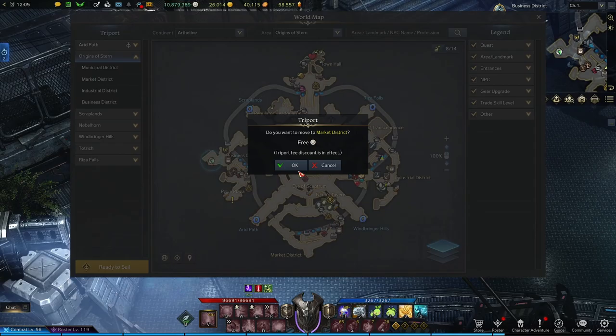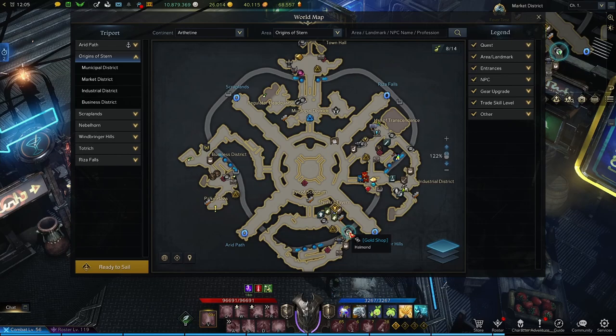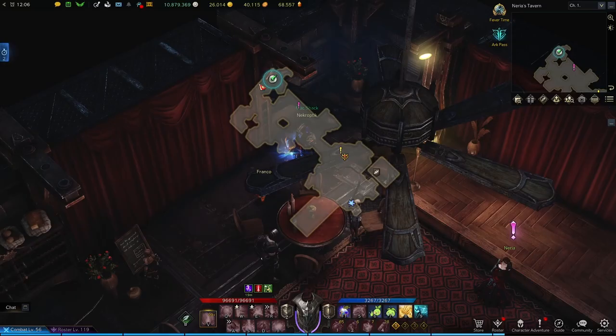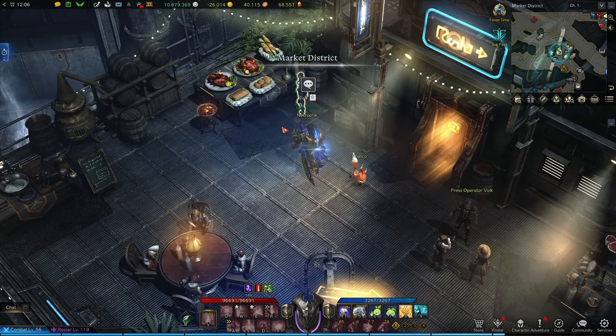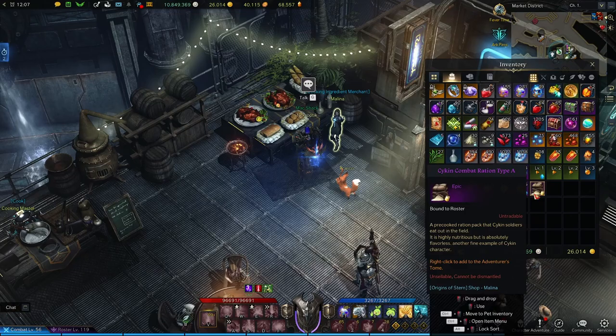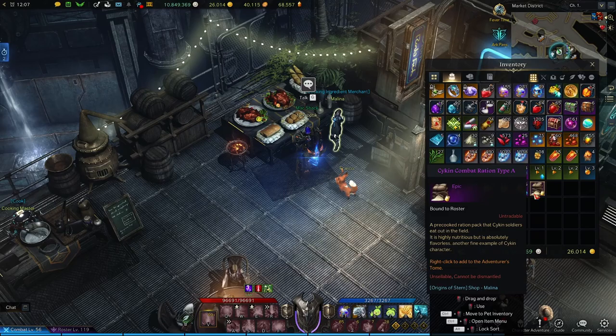Now we're going to head to the market district. From the triport, we're going to go to the right and walk down these stairs. Just beside the gold shop here is another investigate option — this will give you number two of four. Then we're going to come back up to Nerea's Tavern and head inside. In the very north corner, behind the stage, we're going to find another seed. Next we'll walk back outside and talk to the cooking ingredient merchant Melina. She sells the Psykin Combat Ration Type A, which we need for our cooking items. Drop the 30k silver and add it to the tome.